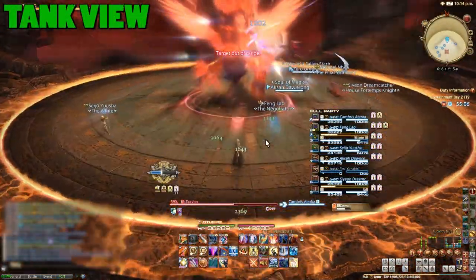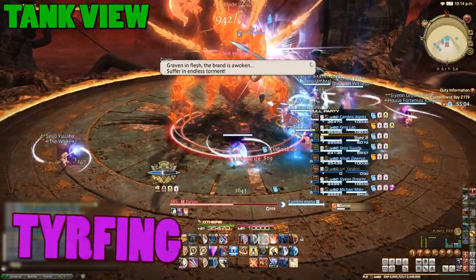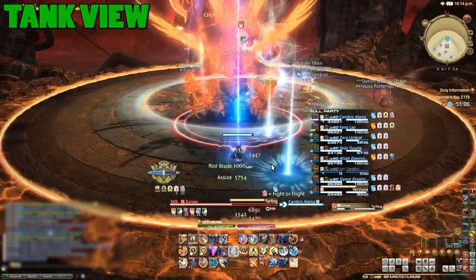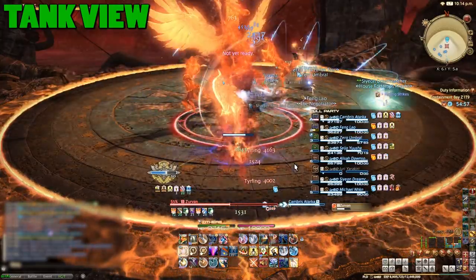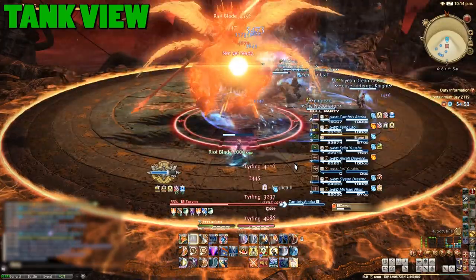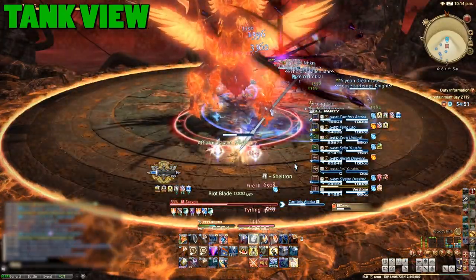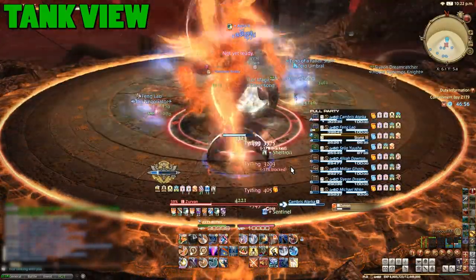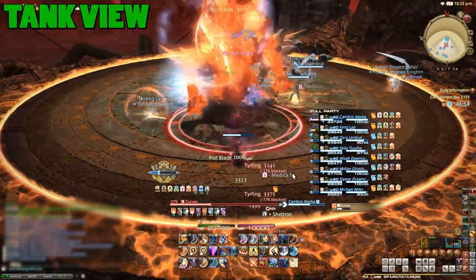Lastly, tanks and healers should watch out for a cast called Turfing. This attack deals multiple heavy hits to the tank over a short amount of time. In this clip, I'm both blocking and using a strong defensive cooldown, and I still take 20k damage. Tanks should mitigate this when possible, and healers should keep an eye out so they can start spamming some heals.